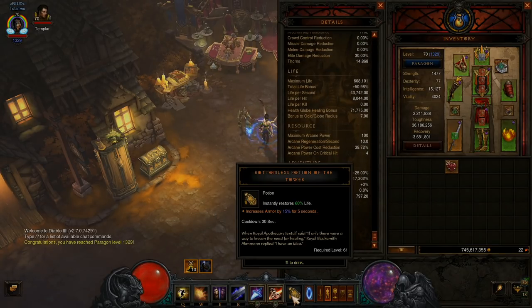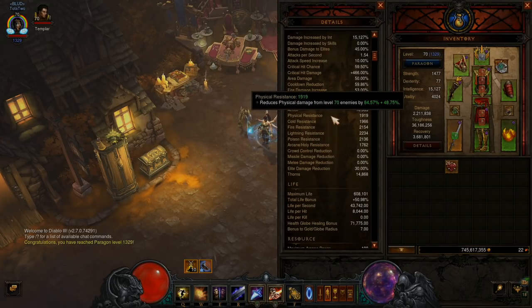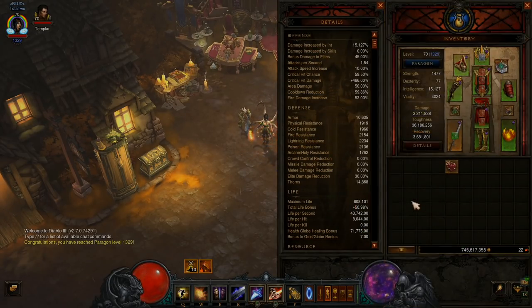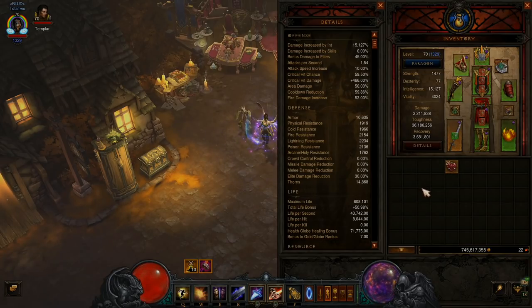I always use armor gems with intelligence-based classes. But if you never lose your Squirts buff, or you're using the Endless Walk set and you're tanky and never take damage, use Topaz — use those Intelligence gems and add more damage to your build. It's really easy to do.